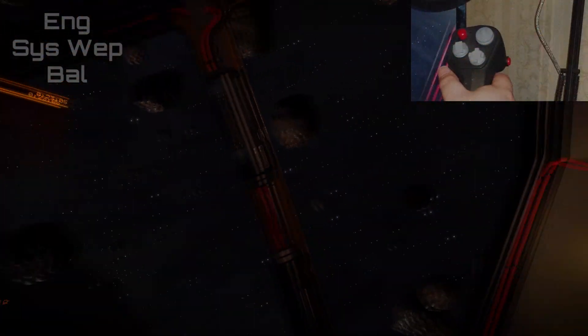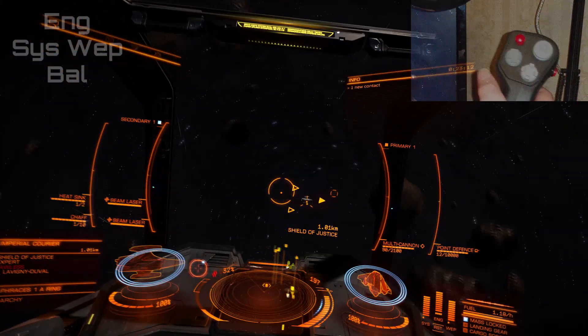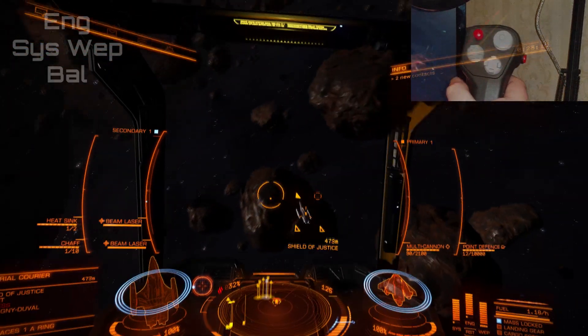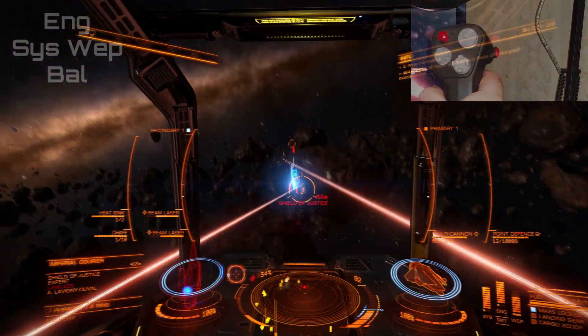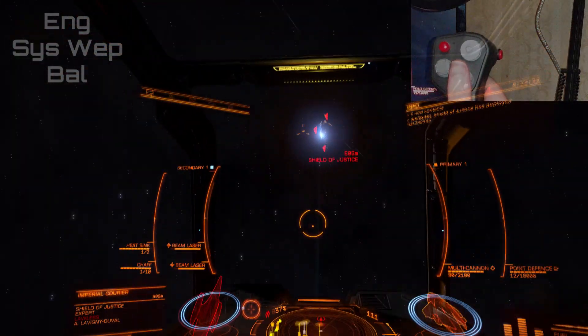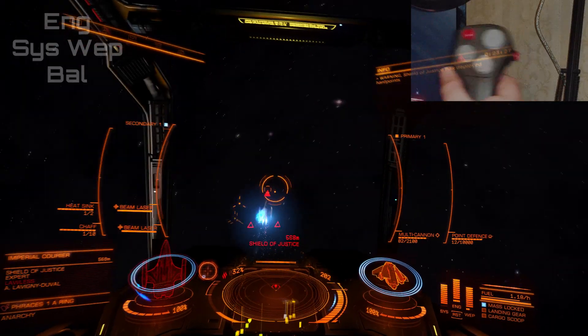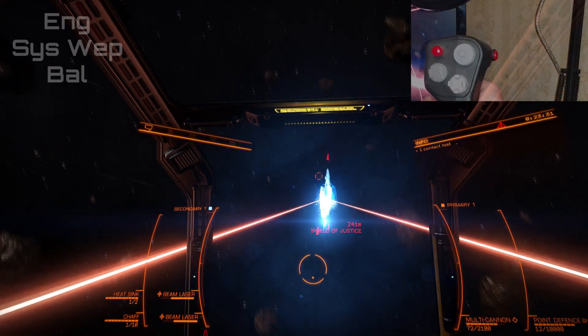And finally, to cover something we already know — at least I assume we do — the more pips you put in engines, the faster your ship is. It also will change where the blue zone is on your speed indicator, which is where you should have your speed for the tightest turning radius. The more pips you have in, the higher up it'll be on the speed — the faster you can make turns. The lower down your pips are, the lower it will be on the speed indicator, meaning the slower you have to be to make your tight turns. So that's something to keep in mind when you're fighting.